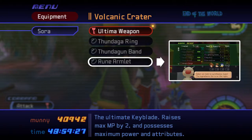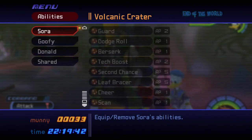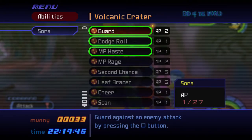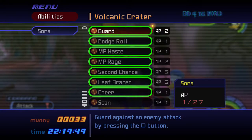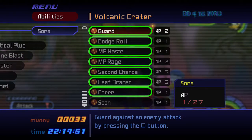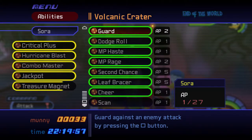You can synthesize them in the Moogle's Workshop in Traverse Town. For Sora's abilities, equip Guard, Dodge Roll, MP Haste, MP Rage, Second Chance, Leaf Bracer, and Cheer if you have them. Other abilities that are great to have equipped to Sora for this fight are Critical Plus, Hurricane Blast, Combo Master, Jackpot, and Treasure Magnet.